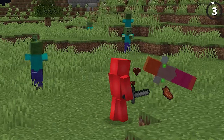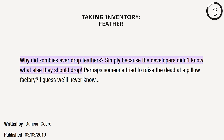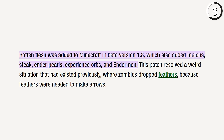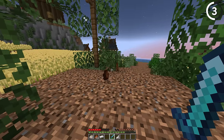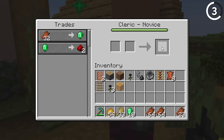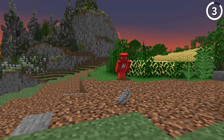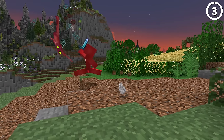Do you know zombies didn't always used to drop rotten flesh? Yeah, back in the early dev versions of Minecraft, they didn't know what they were supposed to drop. So the solution obviously was feathers — upon death, these could drop up to two feathers when you'd kill them. It wasn't until rotten flesh was added in as a separate item that it made it a much better design. Not that rotten flesh is particularly useful until we actually got cleric villagers, but it makes a lot more sense. The only time I should get feathers for killing a zombie is if I'm killing a baby zombie chicken jockey.